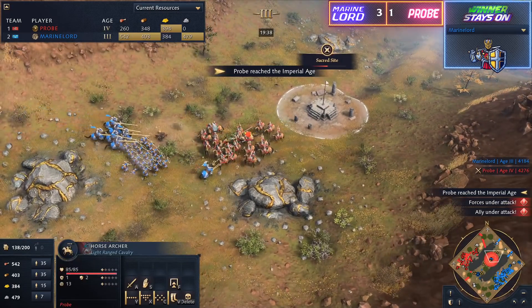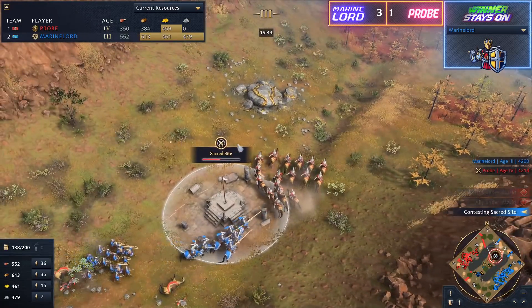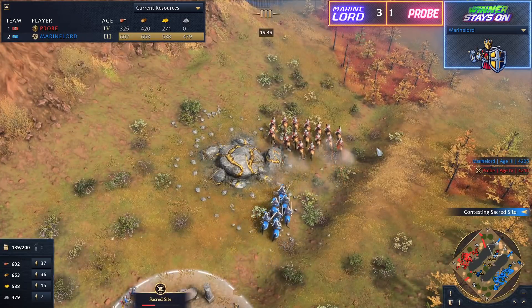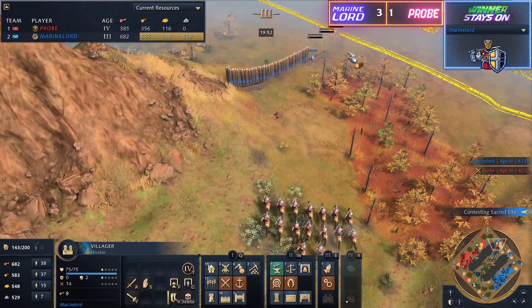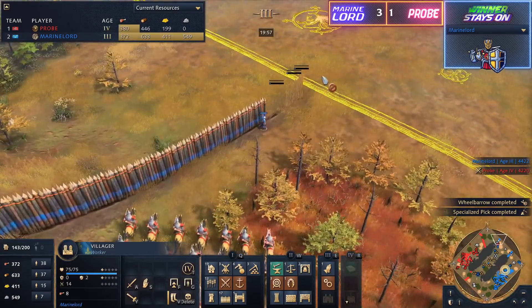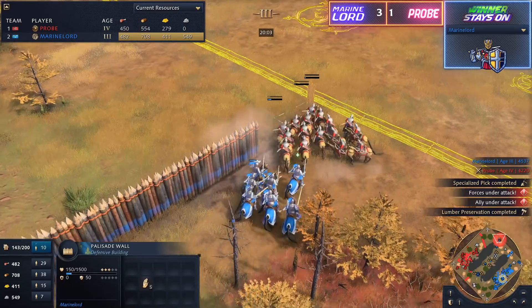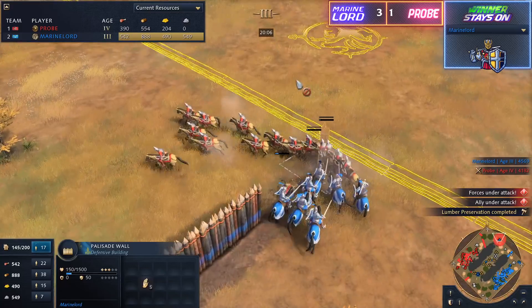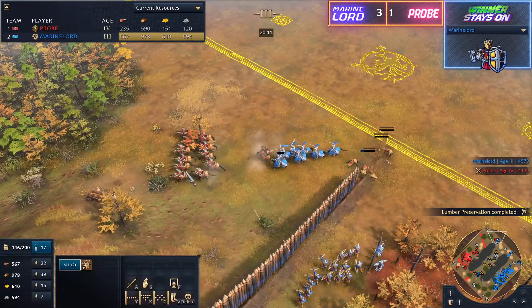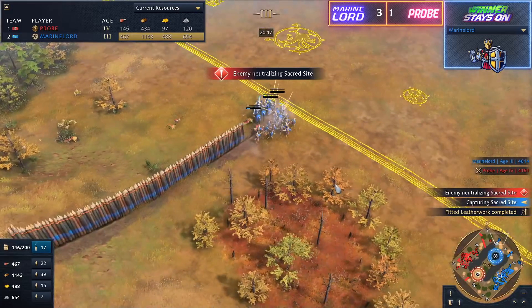Marine Lord now coming away from the base of Probe, going to be looking to pick a fight up here towards the north. That's exactly what Probe wants — he does not want to be fighting against his opponent in his base. He wants to build up a safe mass, which is what he's doing back at home. But now look towards the north — Marine Lord has walled in the majority of this, but there is still a little bit of a gap. He's going to be able to take down the villager before the walls get through, unless that villager manages to tap it. He did tap — managing to just get out of here.